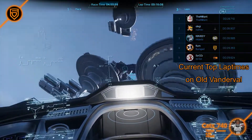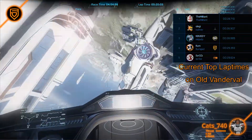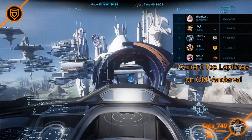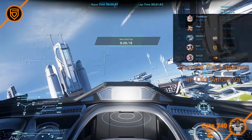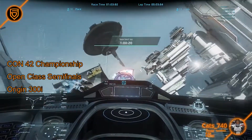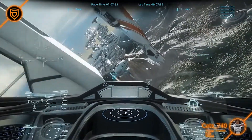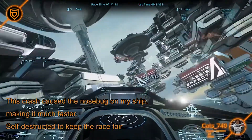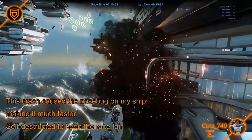Combine this with the desync problem in multiplayer racing, which can cause you to take damage from another player without even colliding with their ship, and you have a situation in which players can unknowingly get an unfair advantage over their competition. I've had situations in tournaments where I got hit from behind without being thrown off course, instead making my ship way faster, which would have resulted in cheat-like performance had I not self-destructed.